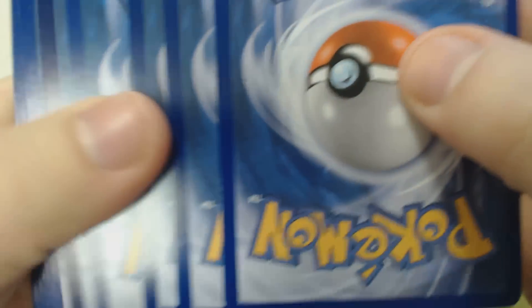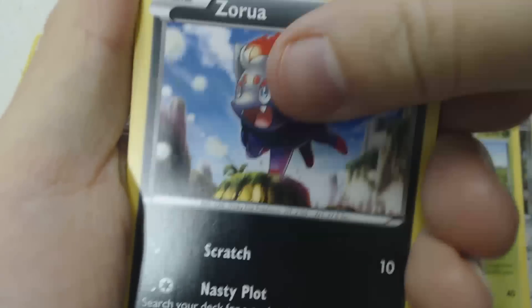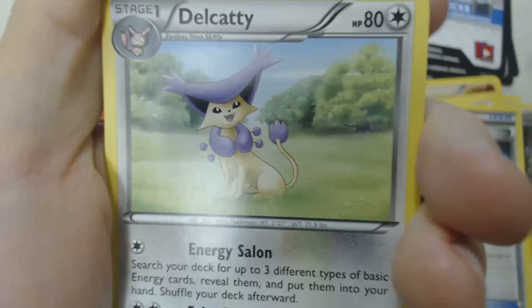Third booster pack. There is actually a game surrounding the Pokémon cards — it's why they call it a trading card game. You can learn more at pokemontcg.com, where you can learn to play and use the code cards from your packs. We start with Skiddo, Zorua, Ekans, Timbur, Lightning Energy, Dodrio, Red Card, Delcatty, Reverse Holo Gourgeist, and Rare Scolipede.